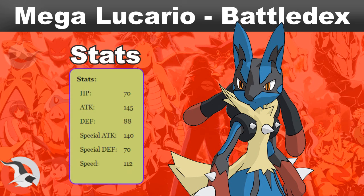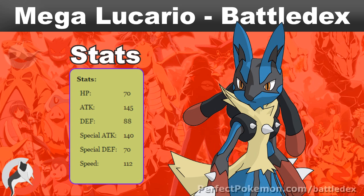Stats: Megalucario has 70 HP, an impressive 145 Attack, 88 Defense, another impressive 140 Special Attack, 70 Special Defense, and an above average 112 Speed for the OU tier. Right off the bat, it's obvious that Megalucario would make an effective physical attacker and a very effective special attacker as well, but we'll talk about that in more detail in a little bit.